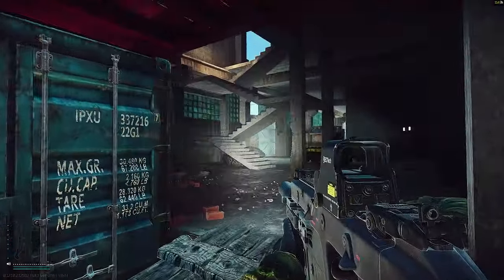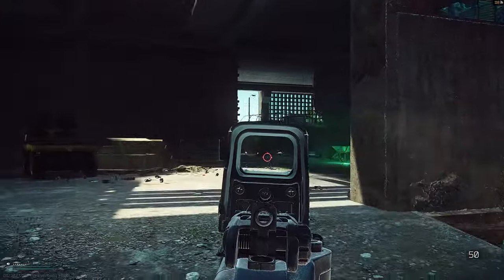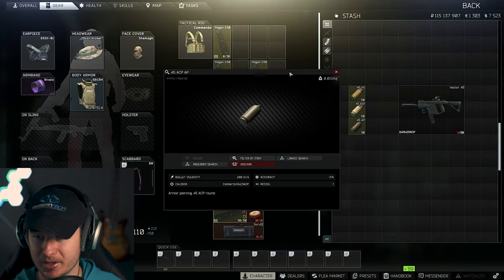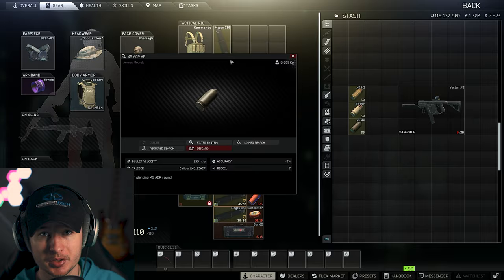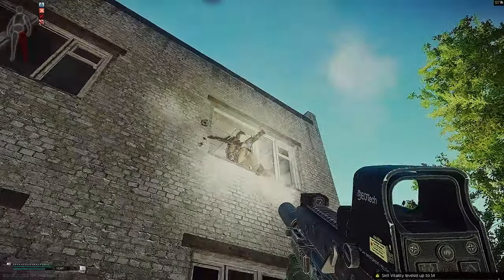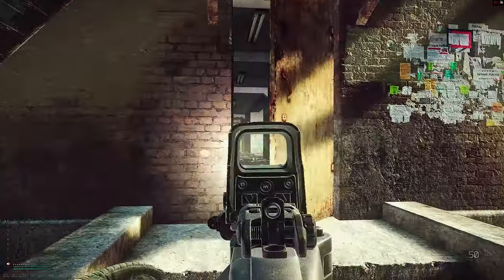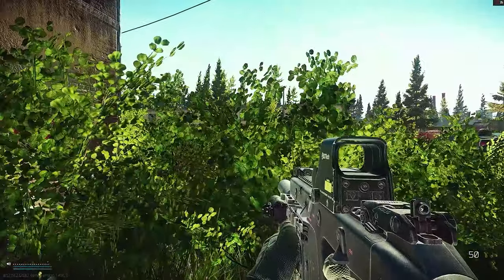It's important to understand what the true power of the Vector 45 is. After making my MP9 video, I noticed the Vector 45 has 1100 RPM just like the MP9 but with better stats. I considered running AP rounds, but the problem is you only get 36 or 37 penetration, which is not good. Everyone is running level 5 armor, slicks, or hex grid at level 6, and on top of that the AP round only travels at 300 meters per second, which is slow.